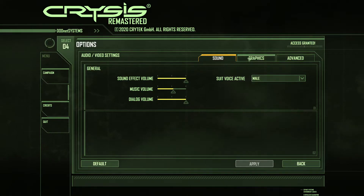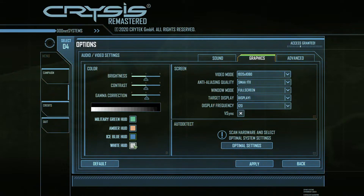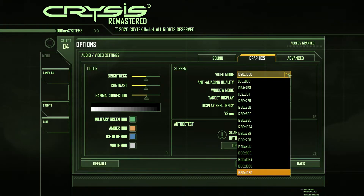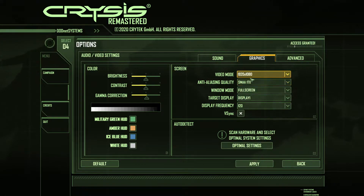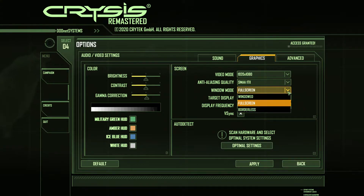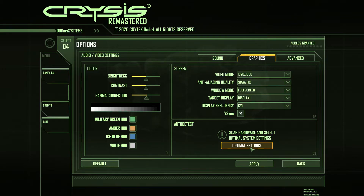In graphics you have brightness, contrast, and color correction. There are HUD color options: white, icy blue, green, military green — pretty cool. For video mode, I only have 1080p. Anti-aliasing options include SMAA 1x, TAA, and up to SMAA 2TX. You can choose fullscreen, windowed, or borderless, select different displays, set refresh rate in Hz, and enable V-Sync.